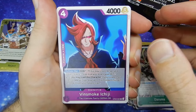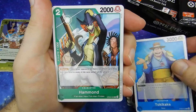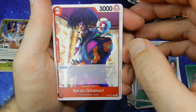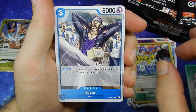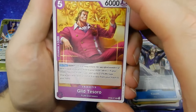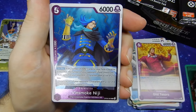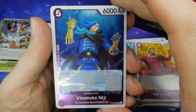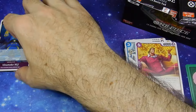We have Vinsmoke Ichiji. Another Lily Carnation. Toki Kake. Hammond. Baron Omatsuri. Shark Arrow. I was going to say a young Kuzan there, but even as an Admiral — maybe Vice Admiral. Guild Tesoro. A Leader Card Perona. Holographic Vinsmoke Niji. I think Ichiji got shafted a bit there — it's usually Sanji's thing to get shafted. And Holographic Vanderdecken the Ninth again. Gotta take everything from Sanji.